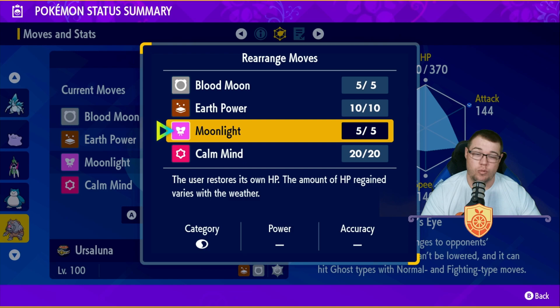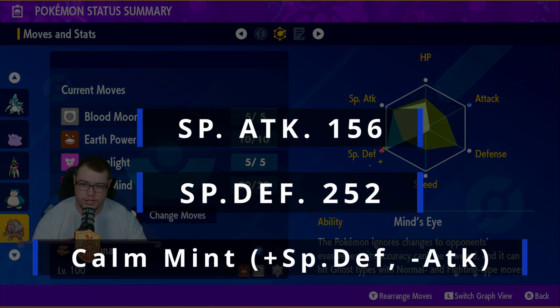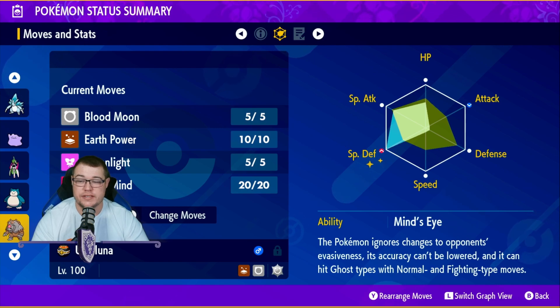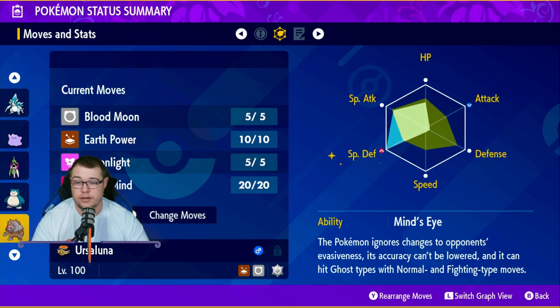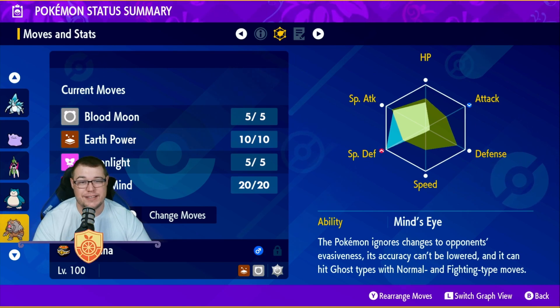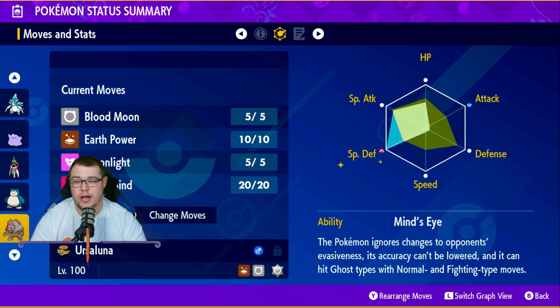If you are bringing it to weather setters, watch out because it will actually hinder you depending on what kind of weather is in effect. For our EV spread, we are looking at 100 in HP, 156 in special attack, and 252 in special defense. You could swap that to put more into defenses and less into attack. You are already rocking a 120 base physical defense stat, putting you at 276. A 252 investment into special defense brings you to 251, since the base for that is only 65 — so it doesn't like getting hit on the special side, and that investment helps carry it.